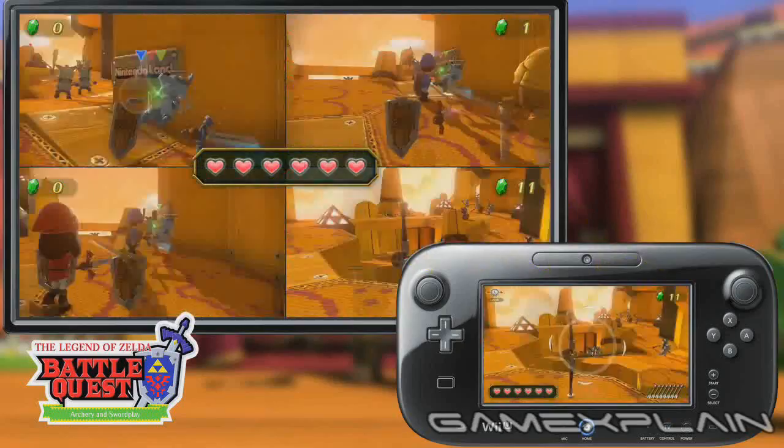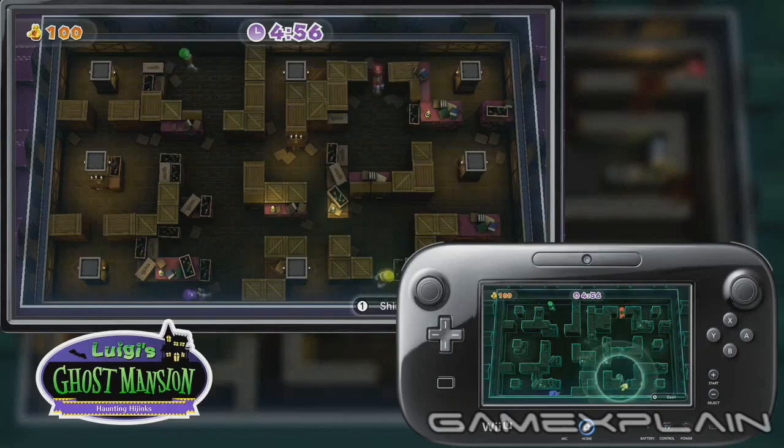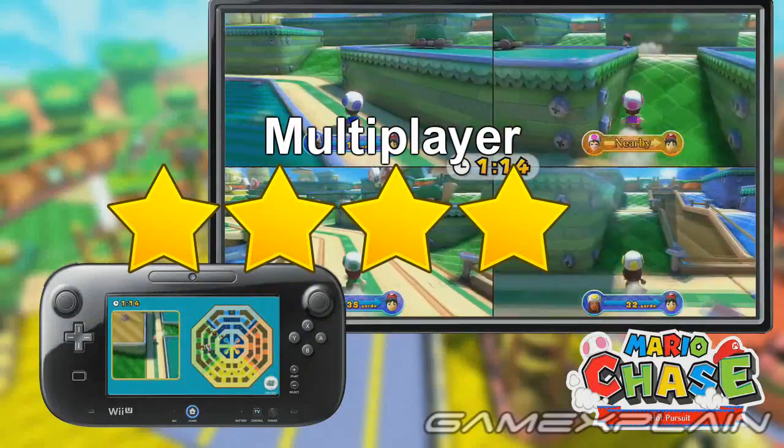Fortunately, the multiplayer games hold up even better as a whole, with the only weak point being Zelda for me. Everything else provided my group of friends and myself with some of the most fun we've experienced in multiplayer games since Super Smash Bros. Brawl. Luigi's Ghost Mansion, by itself, is one of the most inventive multiplayer games I've played in years. Add to that two other great tag-like games and one superb team-based attraction, and you have what might be one of my favorite multiplayer games of the year, which is why I'm giving it 4.5 stars out of 5 for multiplayer.